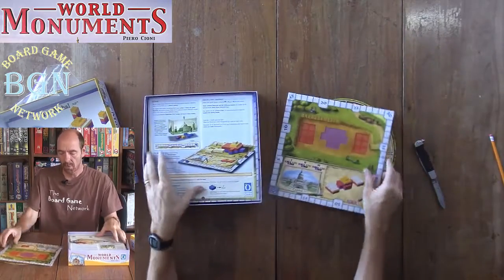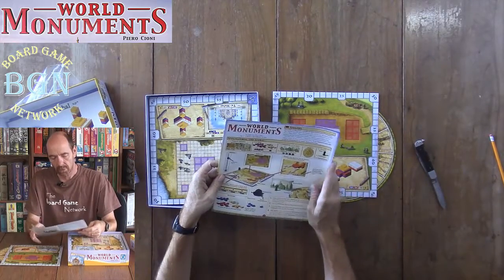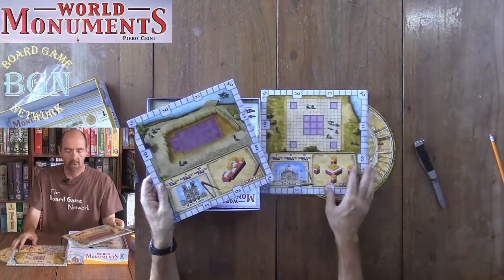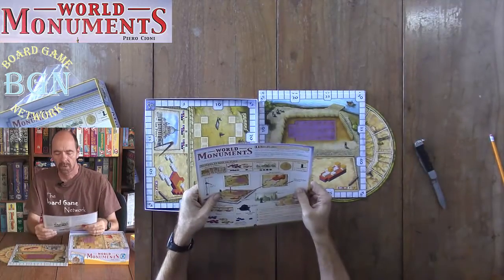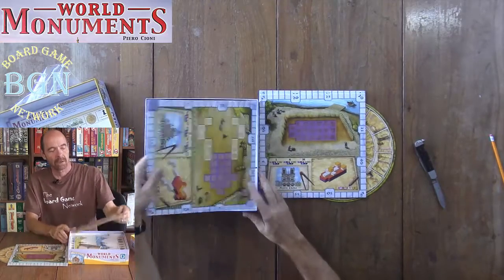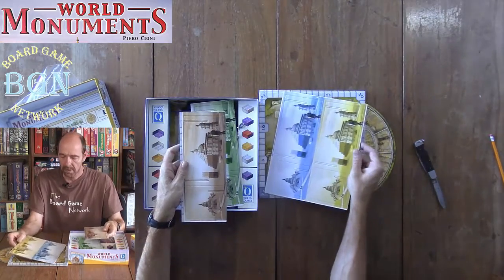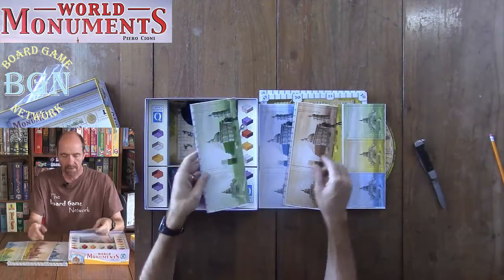Here are the different boards — one of the boards for the Capitol. Here is the rule book in what looks like Spanish. Here's the Taj Mahal board, here is the Notre Dame board, and here is the rule book in what looks like French. And here is San Pietro.